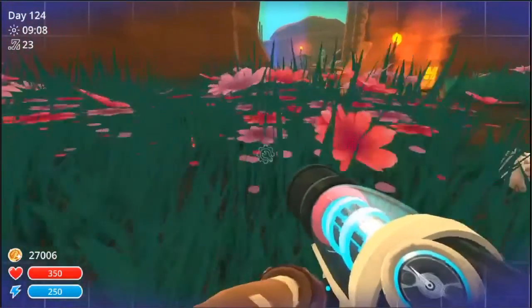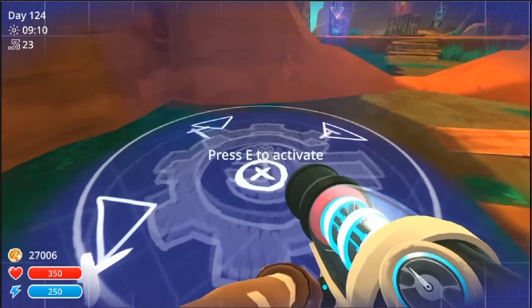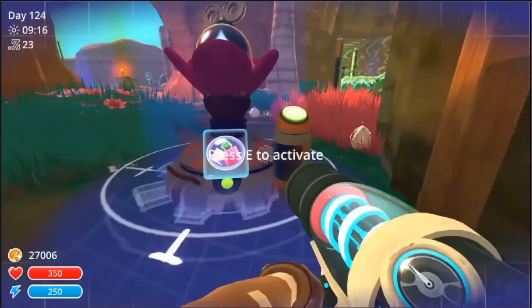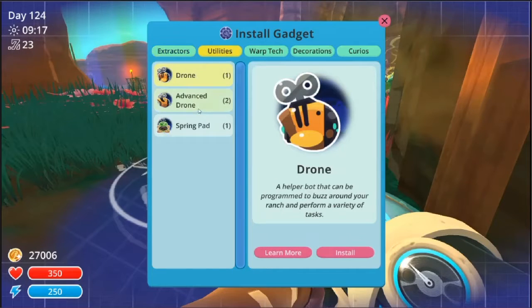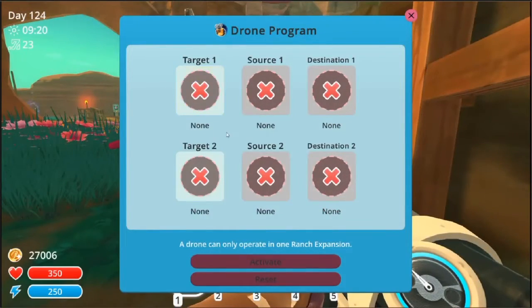Now let's see about these advanced drones. So apparently you can only have like two down at a time. I've got one for collecting food and one for collecting plorts, so I guess I'm going to want to pick this one up and then it's still like the advanced one. With this one you've got two targets, two sources, and two destinations.